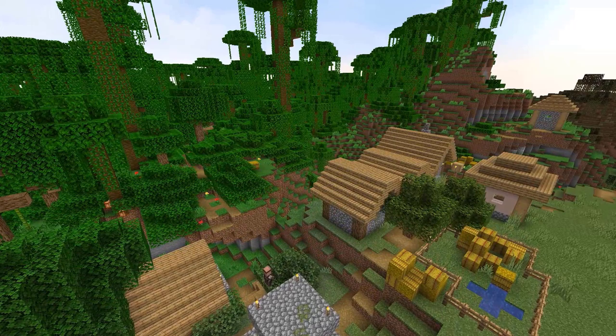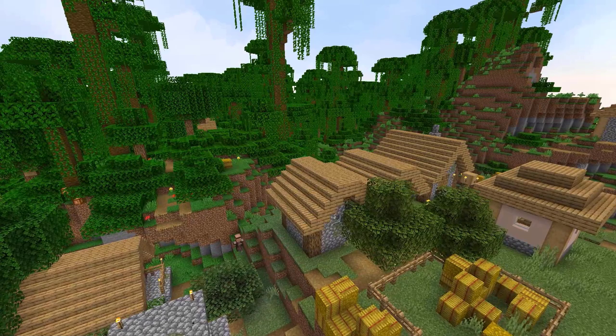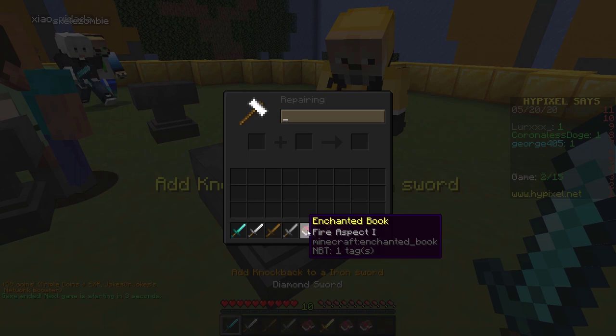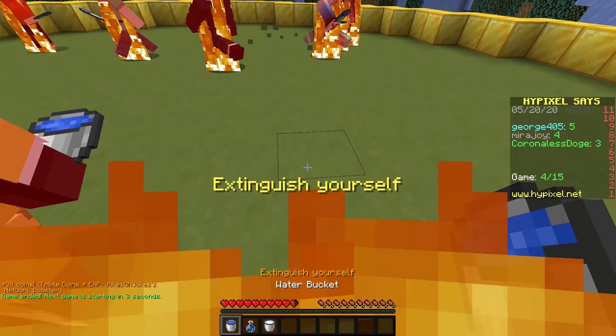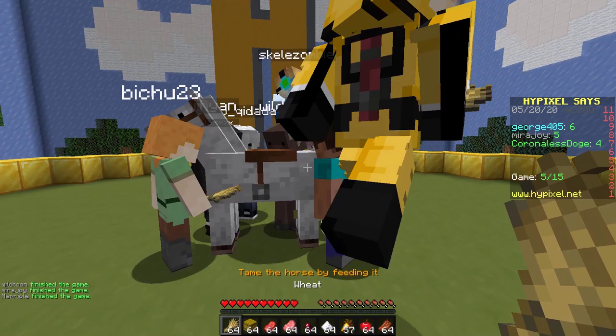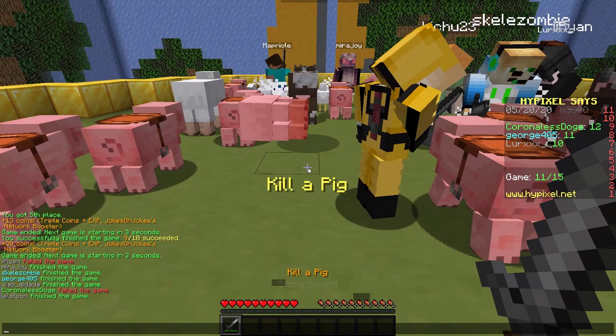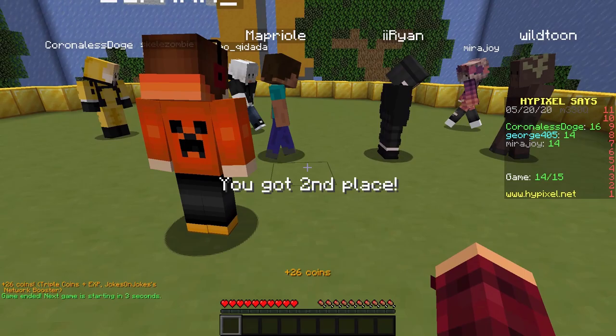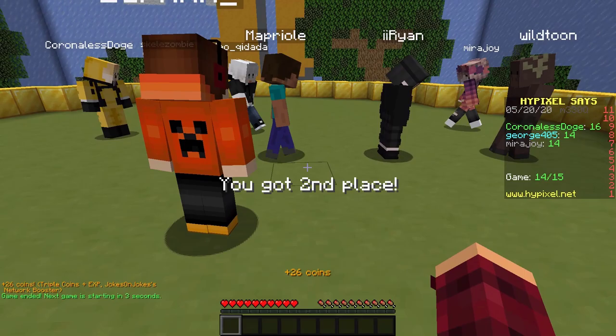So this seed gives you two villages right near your spawn location, including a village that generates partly inside of a jungle biome. There you have five village seeds working in Minecraft Java 1.15 versions — I recorded this video in 1.15.2. Let me know which seed was your favorite. Also if you have found any more village seeds or seeds you think people may like, share the seed ID code so people can check it out and tell us all about it. I will definitely have more seed videos coming out in the future, but feel free to check out my other seed videos in the meantime. Be sure to subscribe and click the bell so you will be notified when new videos are released.